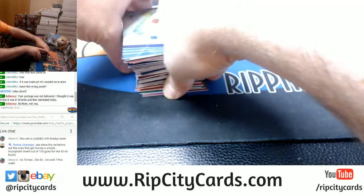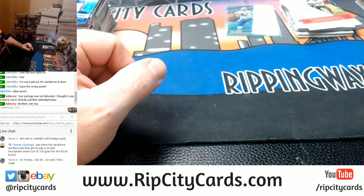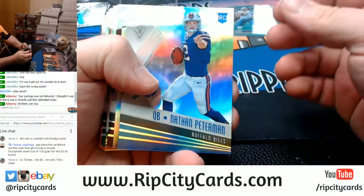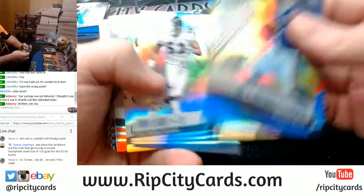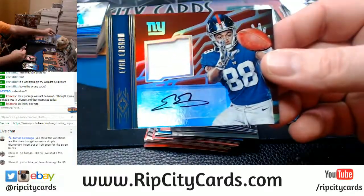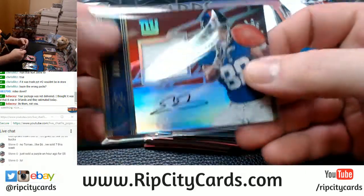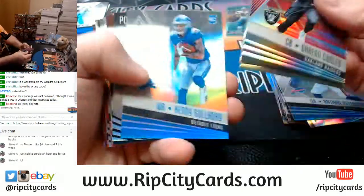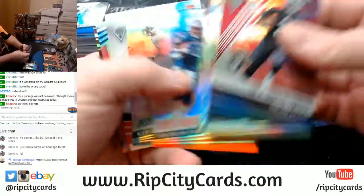Purple for five bucks? You got ripped off Steve-O - this should be worth at least seven dollars, minimum seven dollars. Okay, we're just going to slide through these so you can see them all. And Evan Ingram, New York Giants, patch autograph card, $2.99. I would charge like nine dollars free shipping, something along those lines.